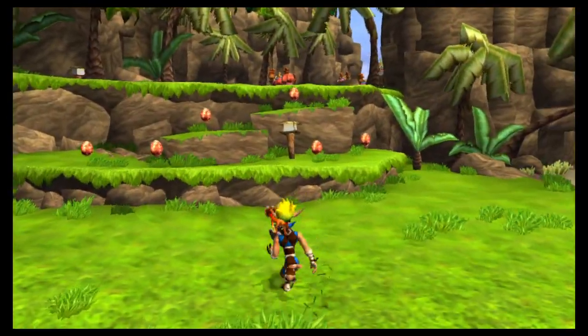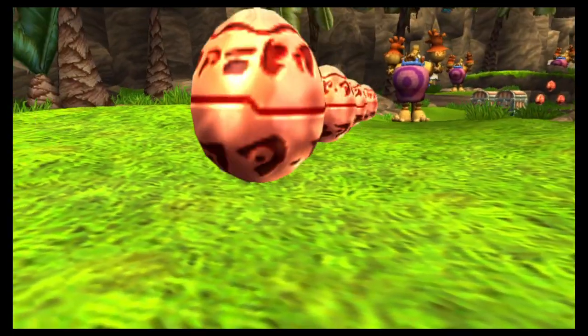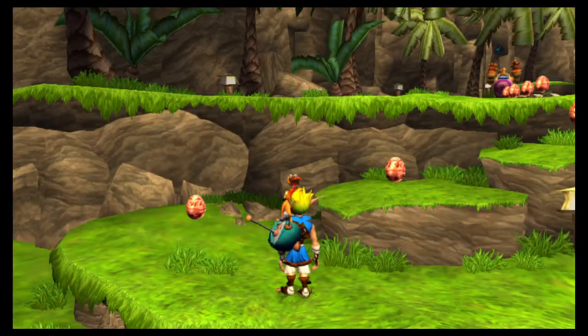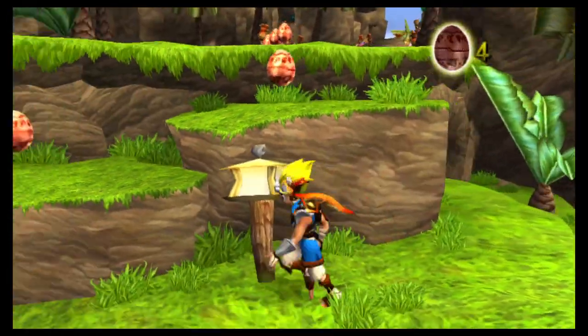Okay, so let's go and collect some precursor orbs. These floating egg-shaped things are precursor orbs — collect enough of them and some of the villagers will give you a power cell in exchange. Awesome! So we just got to collect a couple of precursor orbs.